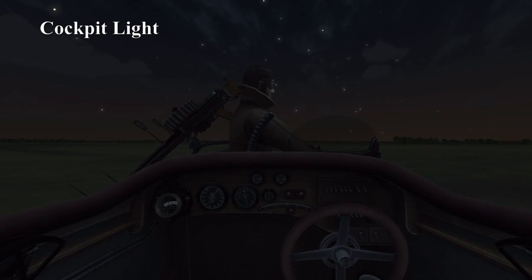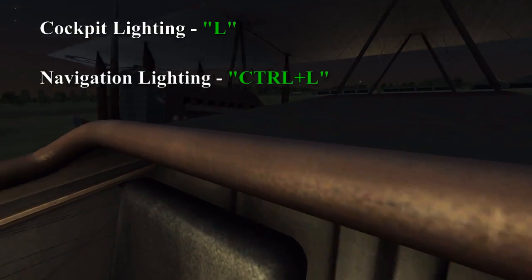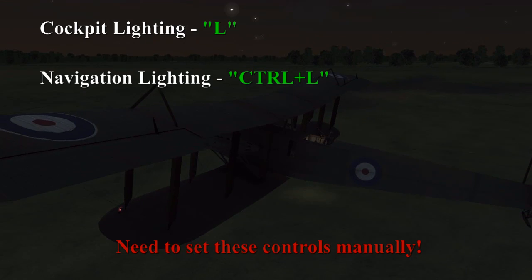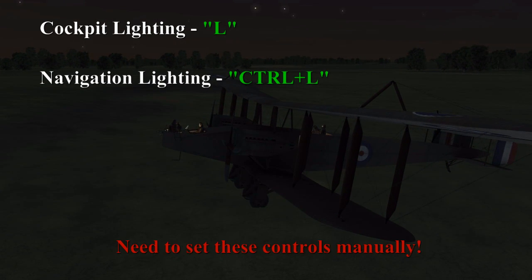We'll take it into night time so we can see the cockpit lighting and the navigation lighting. These controls need to be set manually — I've used L for cockpit and Control L for navigation. You can see the cockpit lighting from external view, and the navigation lighting on the left wing.